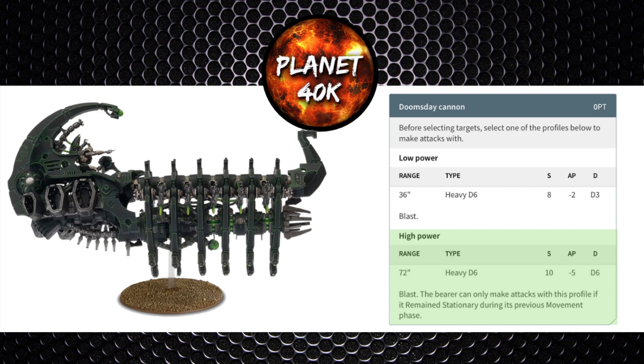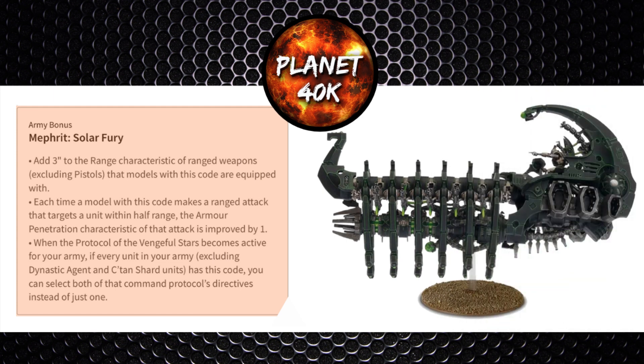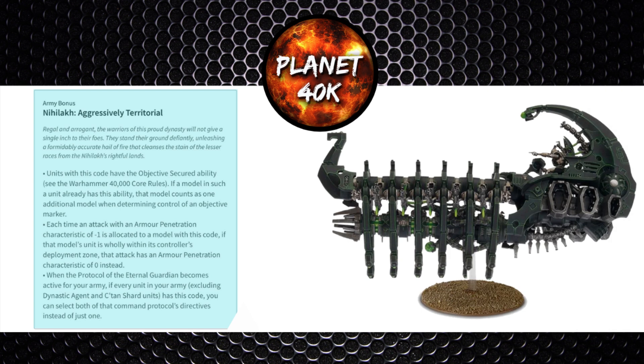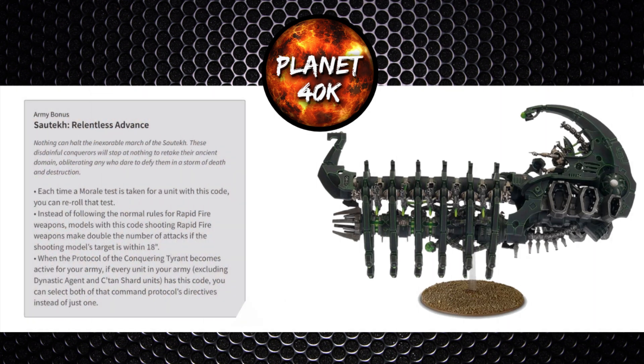Looking at synergy: the Mephrit dynasty code grants an additional 3-inch range to all weapons, and if you're firing at half range you get an additional minus 1 AP modifier — now your Gauss weapons are 27-inch range and minus 2 AP at half range. The Nihilak dynasty code gives army-wide objective secured and turns your opponent's minus 1 AP weapons into 0 AP if targeting your arc wholly within your deployment zone. The Szarekhan dynasty code lets you shrug off mortal wounds on a 5+ and grants each unit a reroll on one wound roll. The Sautekh dynasty code lets you Rapid Fire up to 18 inches, which aids your Gauss Flayers. Out of the 4 main dynasties, I'd favour the Nihilak dynasty code for the resiliency.